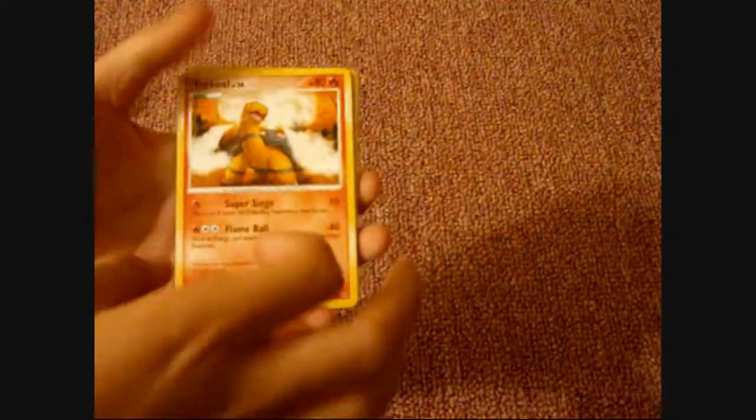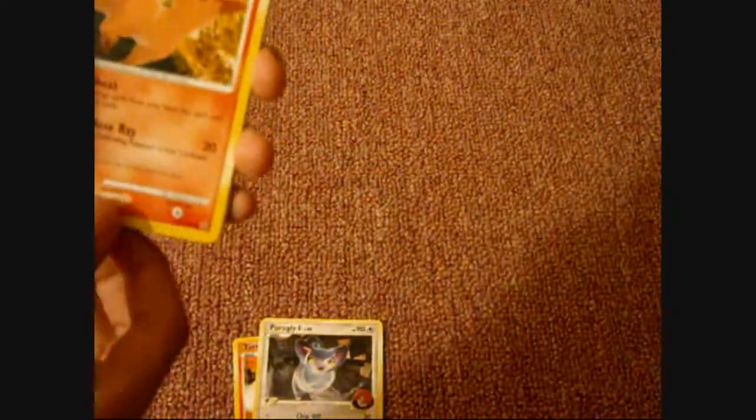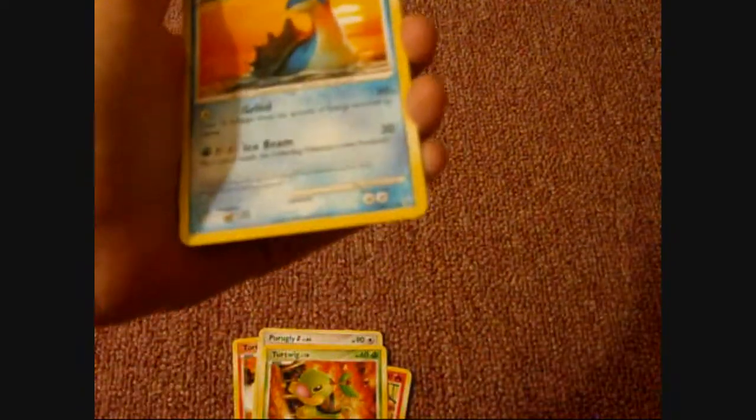Shiny. Looks so good. Got a Torkoal. We got Purgly, Purgly G. Opex. We got Dirtquake. We got Labras. We got Selicun.